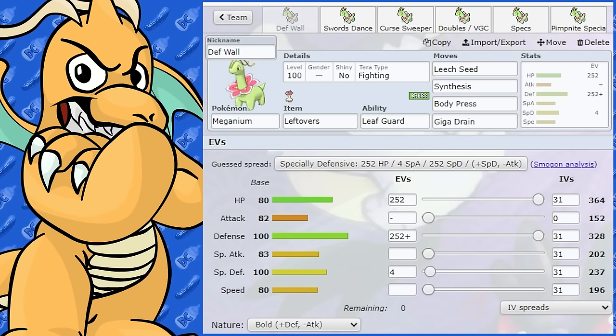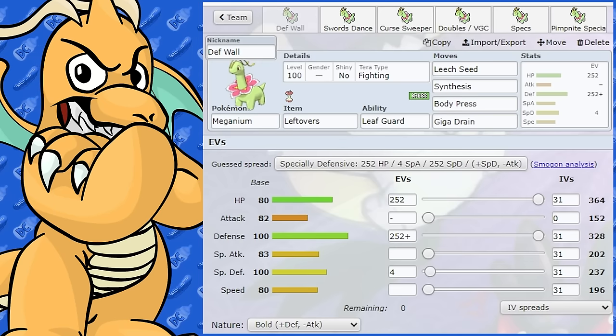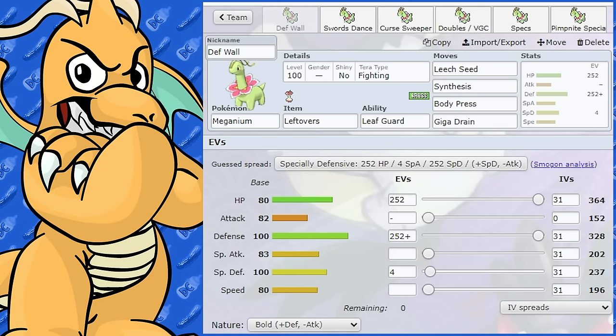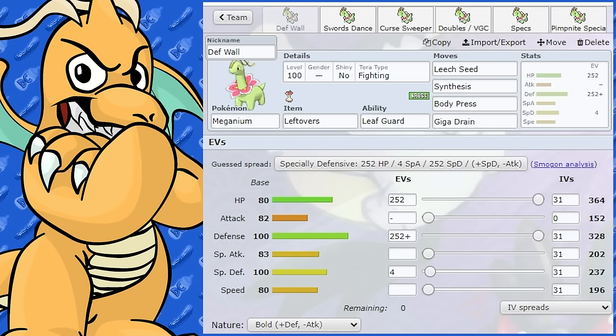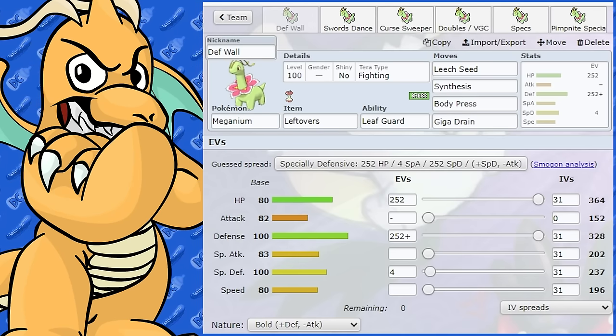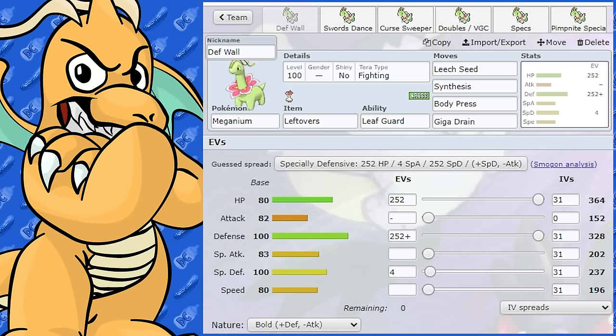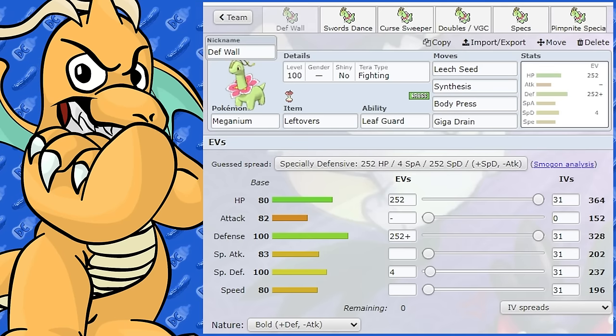I don't think there's too many people that are going to be interested in using Meganium — it doesn't get tons of usage really ever. I've always seen Meganium as a nice defensive Pokemon, so we're going to start off with a defensive build. It actually got Body Press, which is pretty cool, so I thought I'd try and do a set based around that.